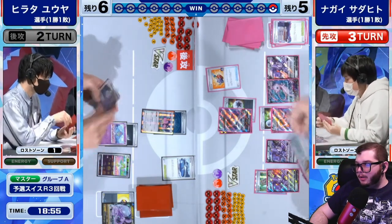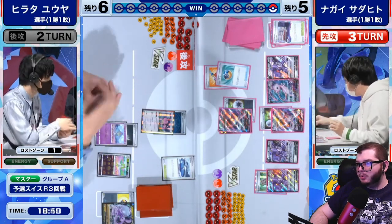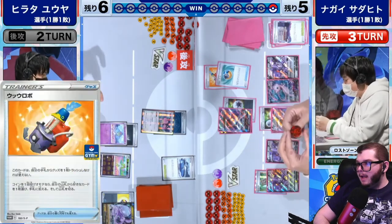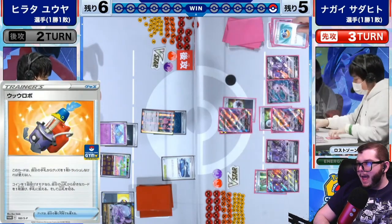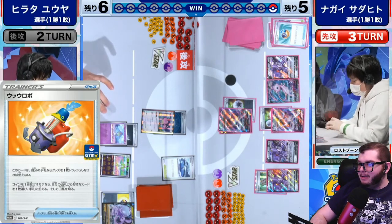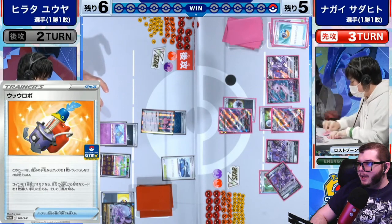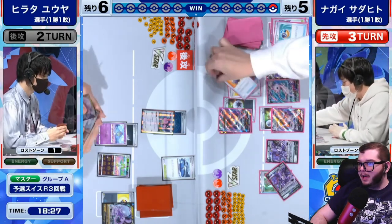We do have Lake Acuity, which allows your Pokemon with Water Energy attached to take 20 less damage. Looks like we are Cram-O-Matic-ing, discarding a Feather Ball. We are going to flip a coin and it is Tails. Actually flipping a coin for that effect is something they do in Japan — very interesting to see. I very much prefer the dice because they do not fly off the table. Especially those Pokemon dice have no weight to them so they just go flying everywhere.